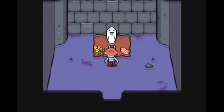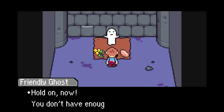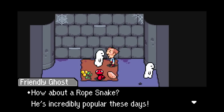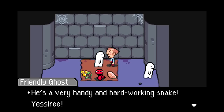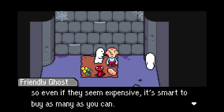What the? That's the rope snake. He's incredibly popular these days — I'll trade him for one rotten eclair. Are you a merchant? Hey there, person. How about a rope snake? He makes for a good pet. He can even change into a jump rope or a clothesline at the drop of a hat. He's a very handy, hard-lurking snake. What's this? That's beef jerky. Two rotten eclairs for a beef jerky? I think not. I think these last a lifetime, so even if they seem expensive, it's smart to buy as many as you can.